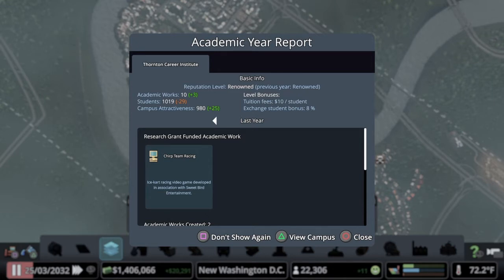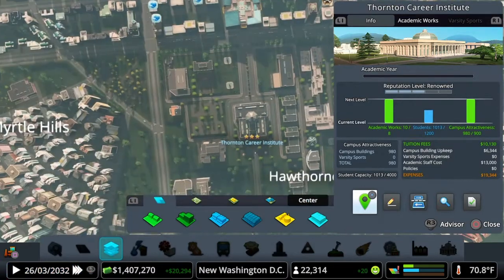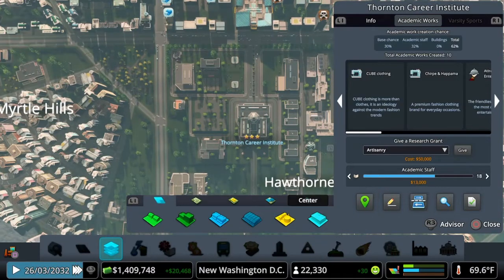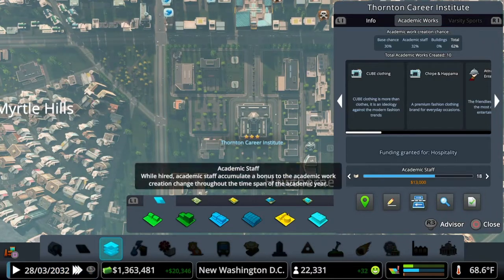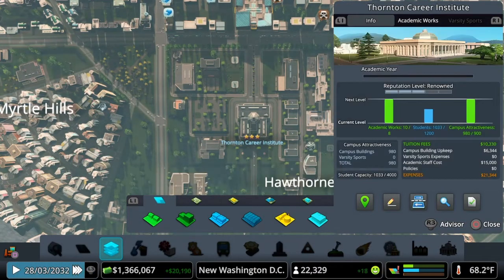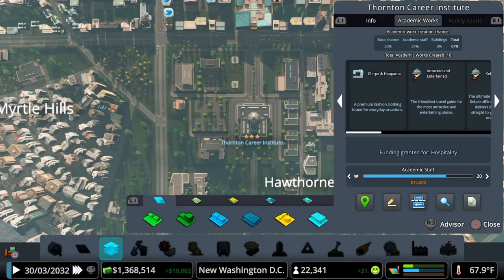We lost more students — 29 students stopped going to school, that's not good. We're still at renowned. Let's view the campus. We need more students attending our school. We'll go ahead and give another grant, do hospitality, and bump the budget up to 15 for now. That helped a little — let's bump it up a bit more.